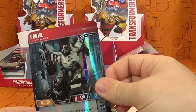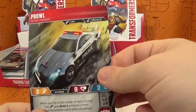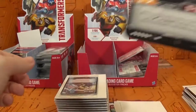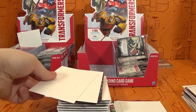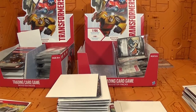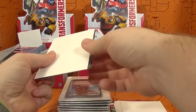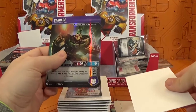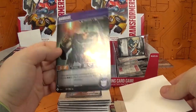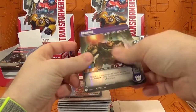Here we have Prowl — this is one I don't think I have, so I'm really happy to pick this up. I'll put him off to the side since he's probably one of the only new cards I've gotten out of this pack. We still haven't hit a super rare yet, which is interesting. Then Barrage — he's common and I already have him. Nothing great there.